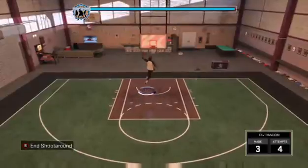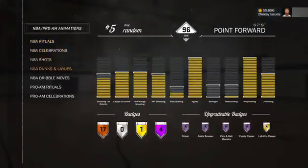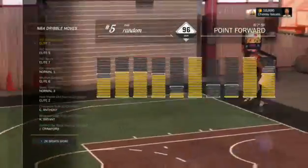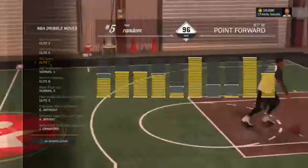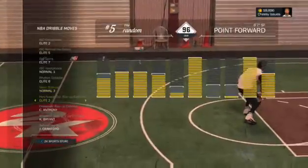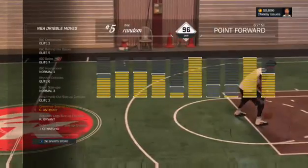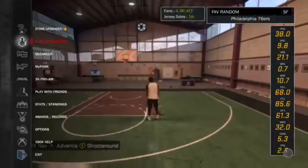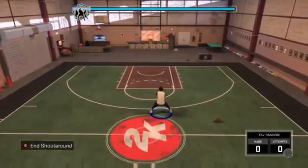Let's look at my inventory. I use Elite Two Crossover — I use that when I come up court, I just spam between the legs up court. Elite Five Behind the Back, Elite Seven Spin, Normal One Hesitation, Elite Six Rhythm Dribble, Behind the Back Three, Basic Size Up on Normal Three, Elite Two Carmelo between the legs, combo between the legs, Size Up Kobe and Jamal Crawford, and you must have Normal Three Basic Size Up.